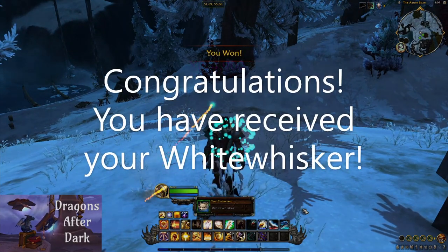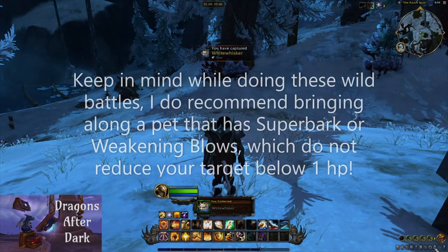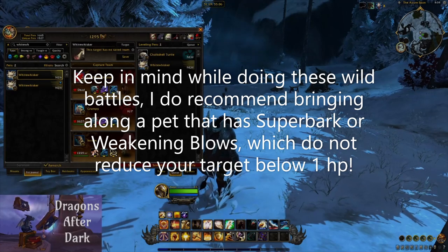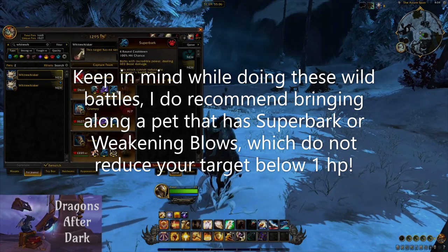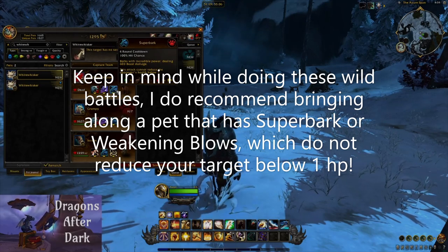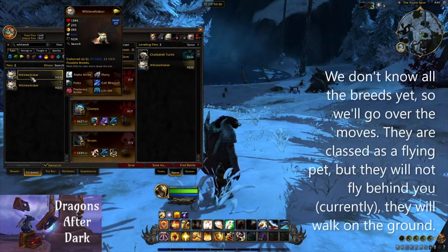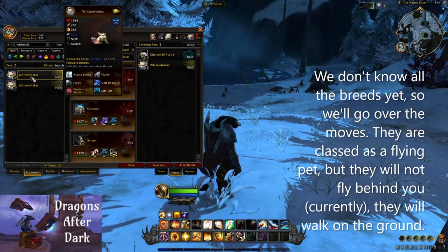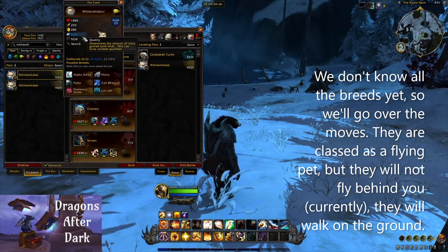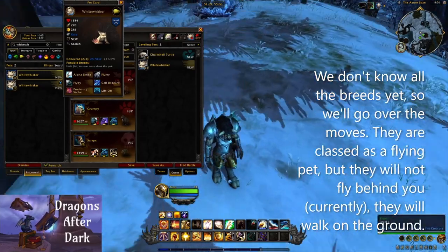Congratulations, you have received your White Whisker. Now keep in mind when you're doing these wild battles I always recommend bringing along a pet that has something like Super Bark or Weakening Blows, which will not reduce your opponent's health below 1 HP. As for White Whisker, we do not know all of their breeds as of yet, so we'll just go over the moves here. They are classed as a flying pet.